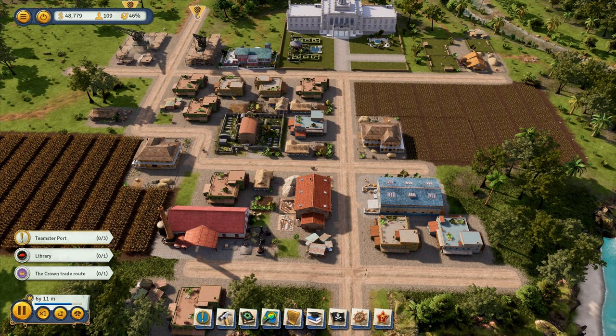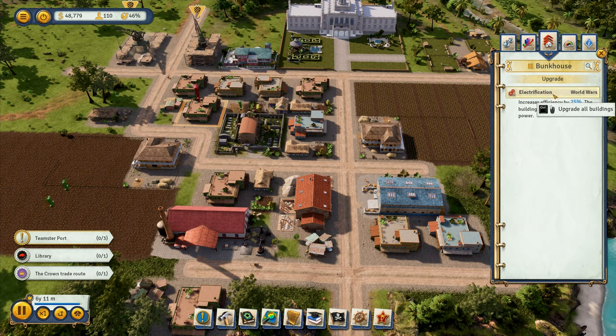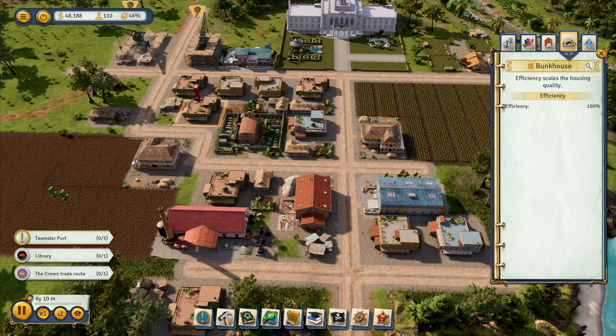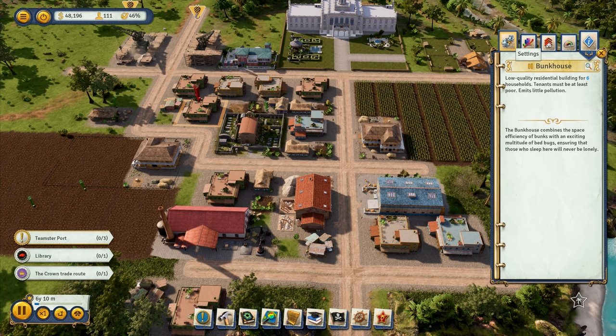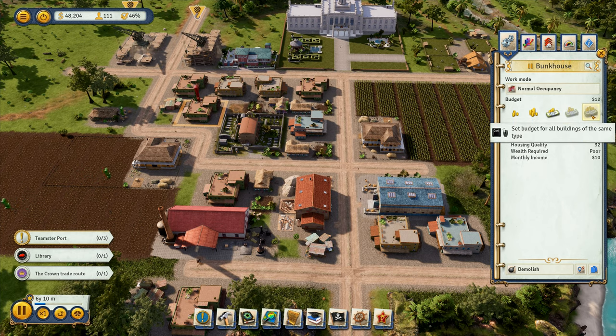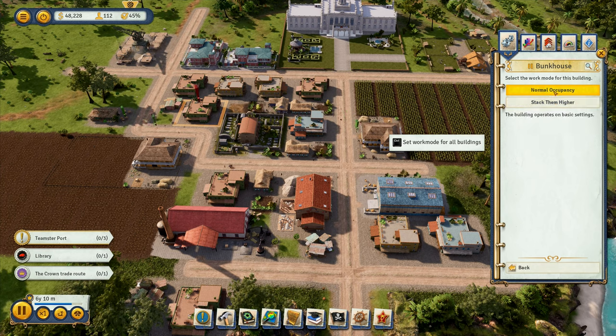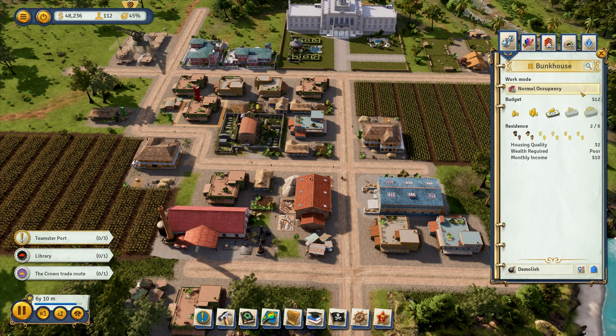I wonder if I can do upgrades on the bunkhouse? Electrification — no, I cannot do an upgrade on that. Efficiency 100%. Tenants must be at least poor, emits little pollution. Set a budget — if I increase the budget, normal occupancy, stack them higher, increase the maximum number of households by two but housing quality is decreased by eight. Broke citizens can afford to live in this building, the rent is zero. We'll leave it as it is at the moment. I'm thinking we increase the budget for something slightly better.